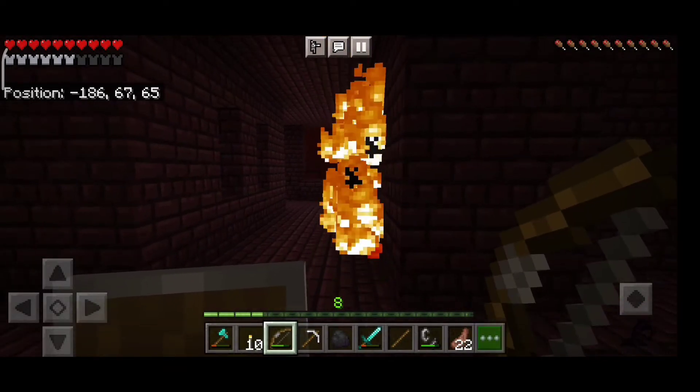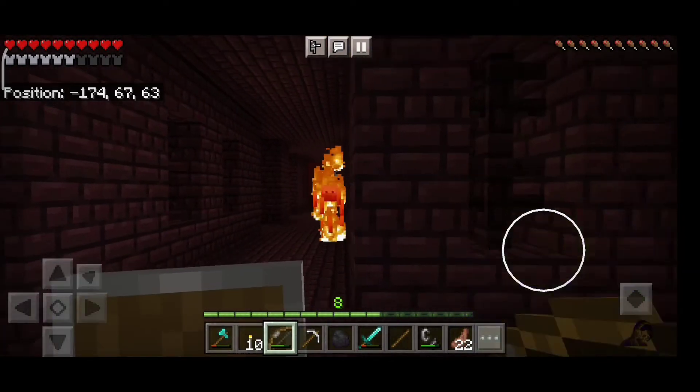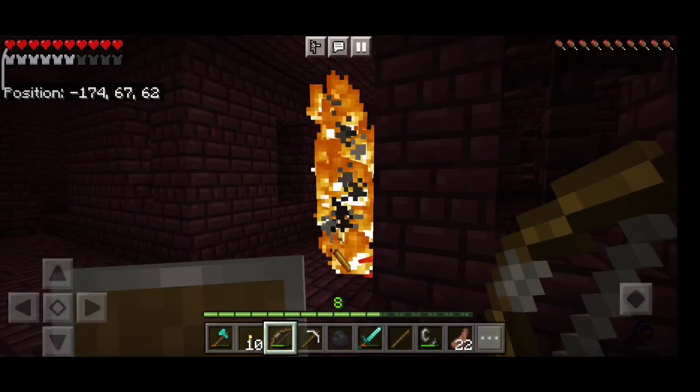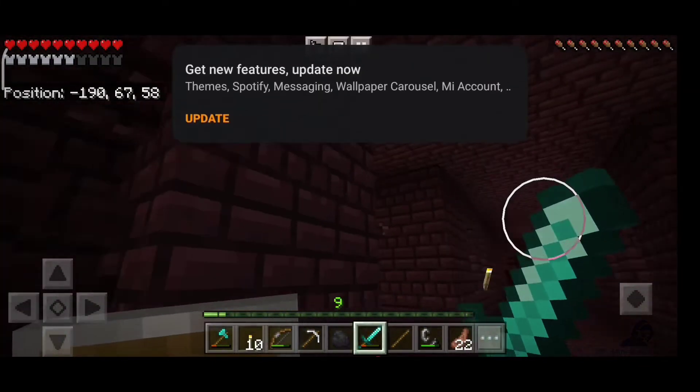Here you can see one more blaze attacking me. Now I know: if you are in a corner, you can easily kill them with bows and arrows. I killed one more blaze, and then there's yet another — I lost count of how many blazes I've fought at this point.